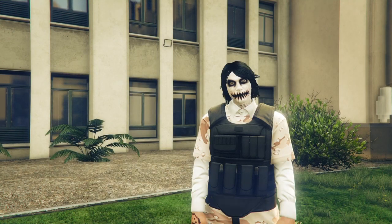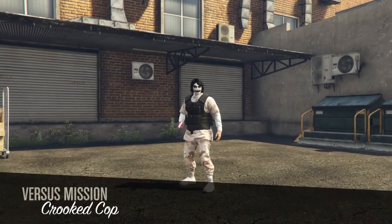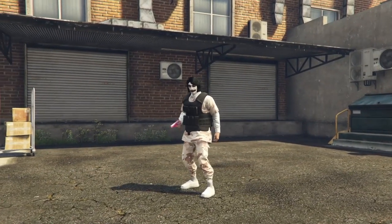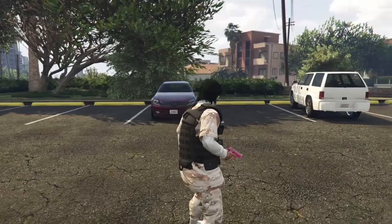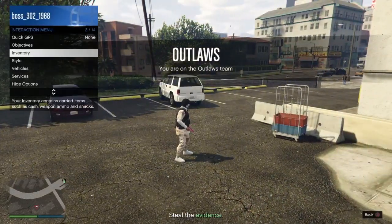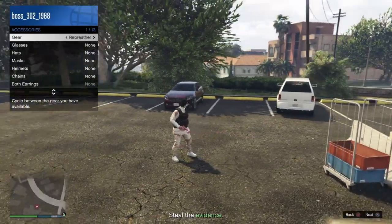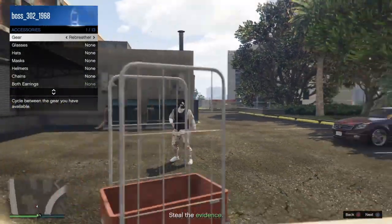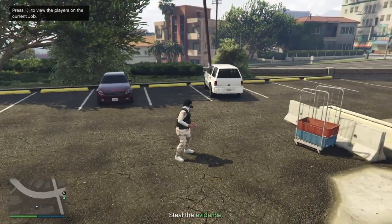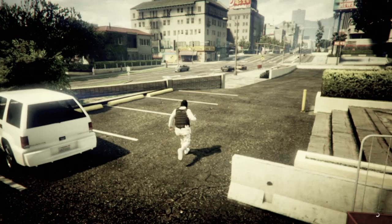Once you load in, go to the interaction menu, go to style, go to accessories, go to gear, and switch it to a rebreather — or put on some glasses, either works. Then quit the job through your job list on your phone and meet back in free mode.